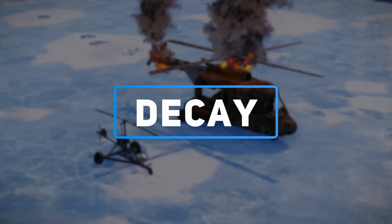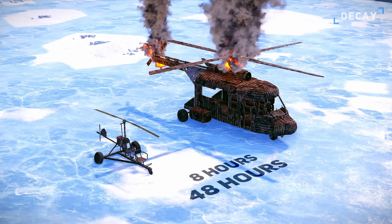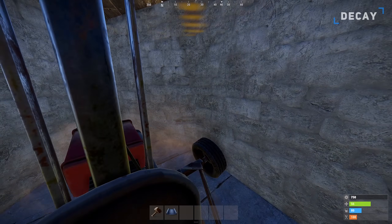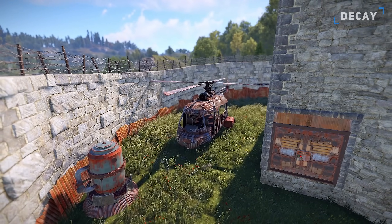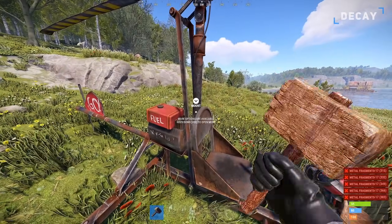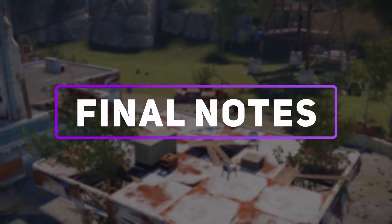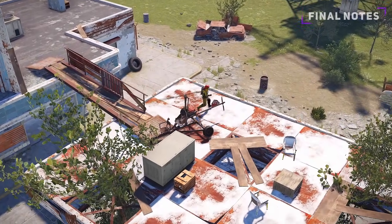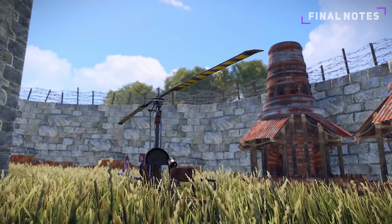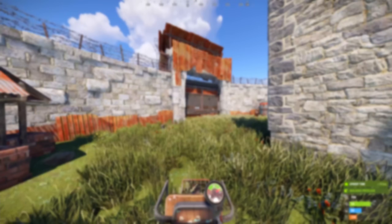Both helicopters will decay over time, with the outside decay rate being 8 hours while the inside decay is 48 hours. The minicopter will be much easier to store, only requiring a 1x1 and triangle foundation, while the transport heli is best left outside. You will occasionally need to repair the helicopters with metal fragments to fight against the decay. The helicopters can serve many uses, but primarily give you the freedom to go and loot what you please without the risk of roaming the roads or dealing with AI. Make sure to keep your helicopters stored away behind a compound or within a base, otherwise it's almost guaranteed to be stolen.